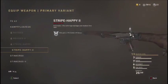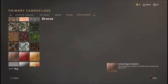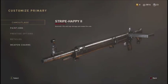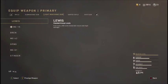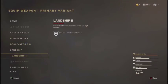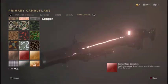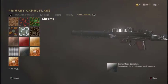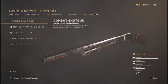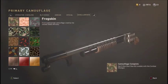I got Strike Happy — let's look at it on Strike Happy. That is clean! I've got to look at it on my baby, the Lewis gun. The variant is Land Ship 2. This one's already got some chrome on it. Damn bro, yo — I am so hype right now. Combat shotgun — this gun's gonna look so good with it. Look at it, that's so clean. I've got to check out a sniper with it.